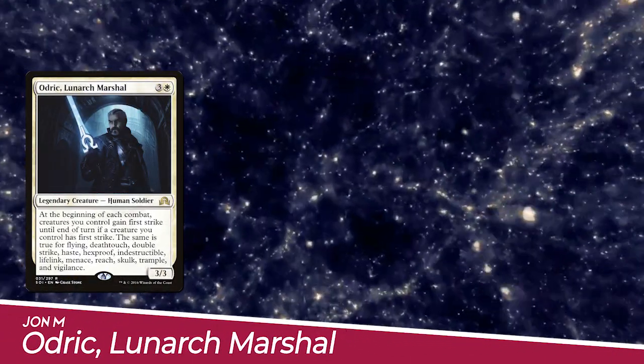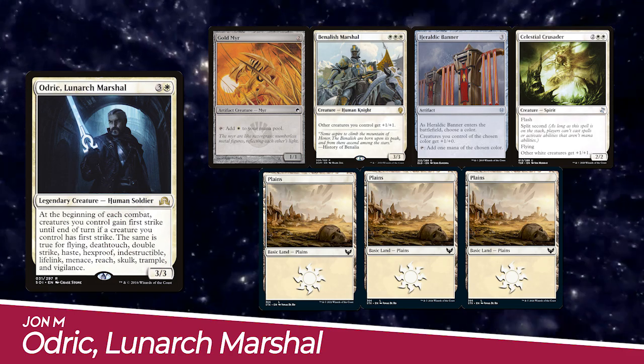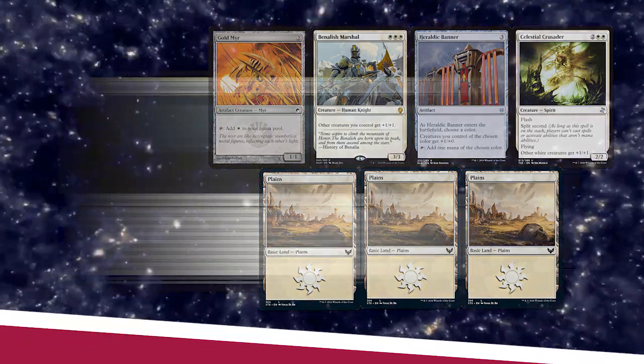We have John playing Odric Lunarc Marshal. His starting hand includes Gold Mirror, Benalish Marshal, Heraldic Banner, Celestial Crusader, and three Plains.